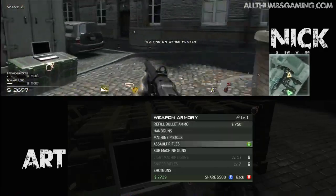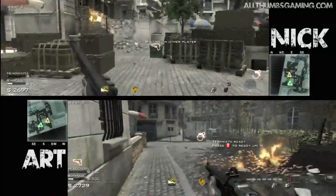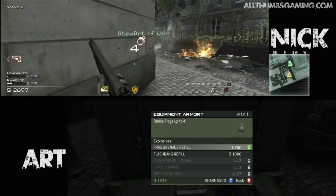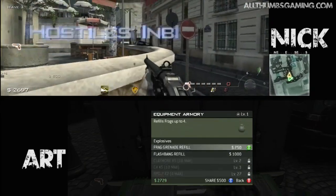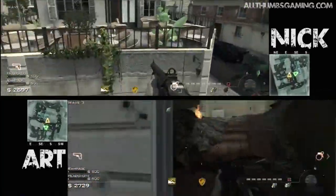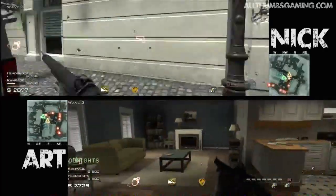Refill ammo — I might need to do that. I don't really need a new gun right now on these low waves. I'm going to go check out the equipment. Here's where you buy flashbangs, grenades, claymores, RPGs — very cool. I kind of like this house, it seems to be a central location.